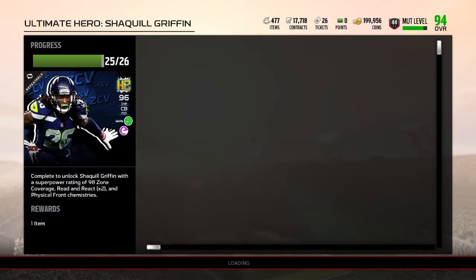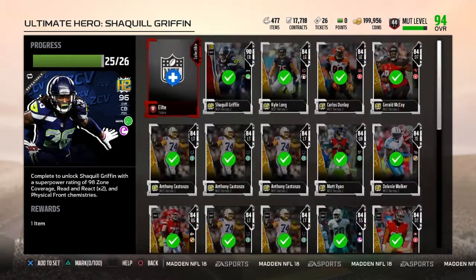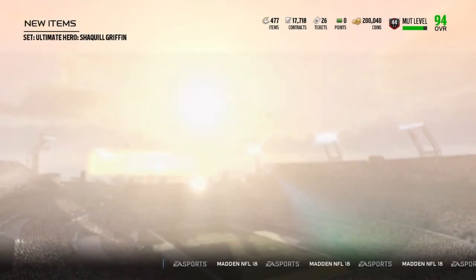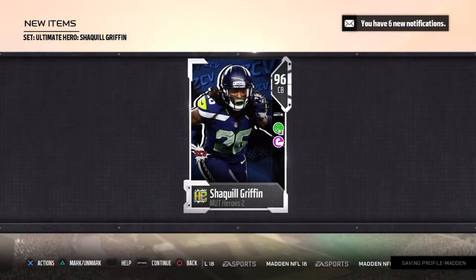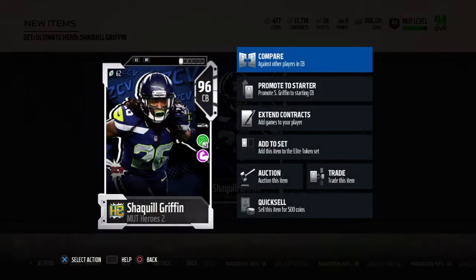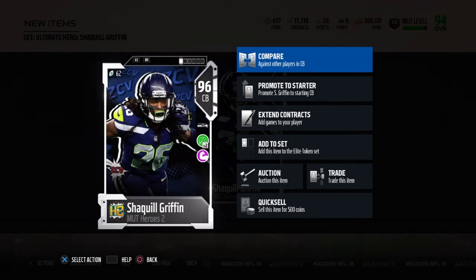I just spent about 45k on the 84 overall Mutt Heroes elite token. Kyle Long already sold for 92k — that's kind of weird to me that he was auctionable but Shaquille Griffin wasn't. We're just going to add the elite token into here. We basically got him for free — we actually made coins doing this, made 40k from the Kyle Long that sold. Because I'm in Mutt rewards I didn't have to buy 8 extra, just 4. He has 91 zone. I'm going to put him into the lineup and then end the video.